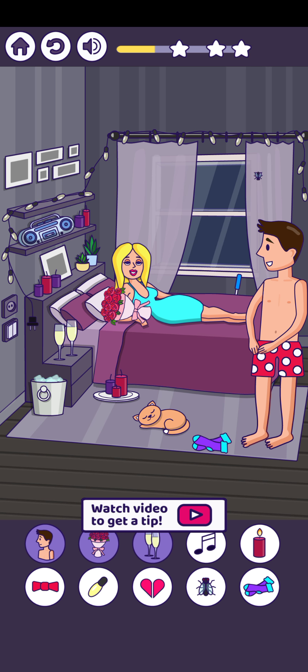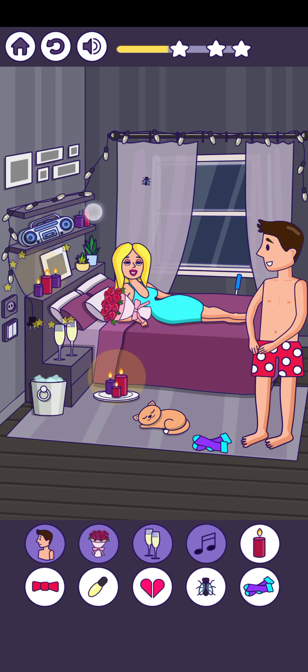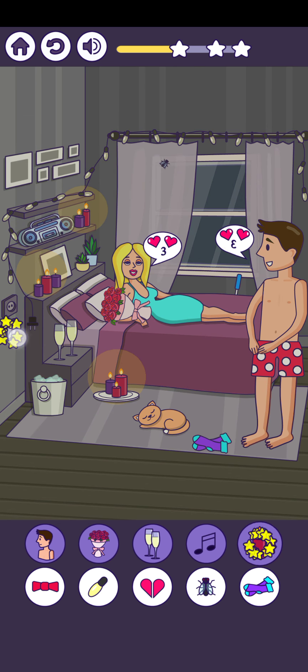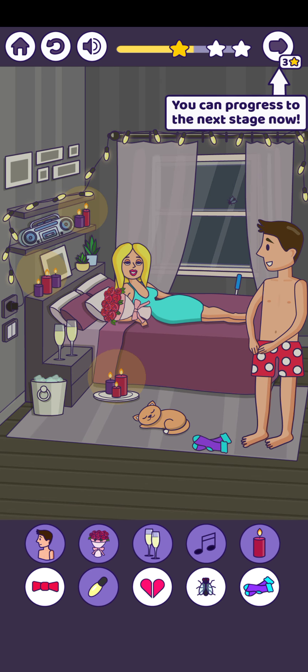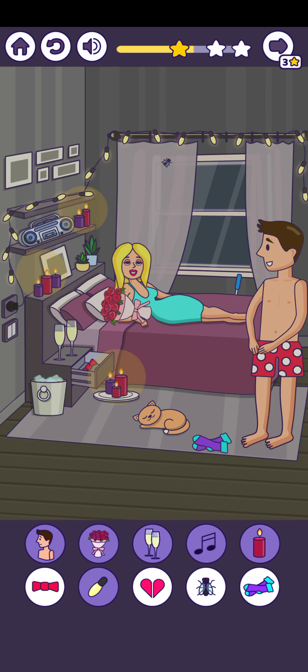For the music, just simply turn on the music here. For the lights, place candles here, here, here, and switch on the lights. There you go.